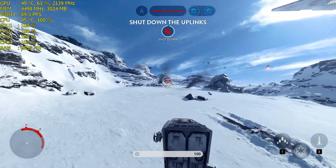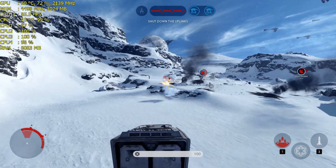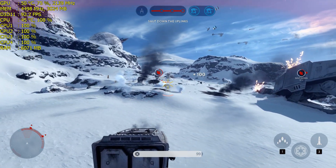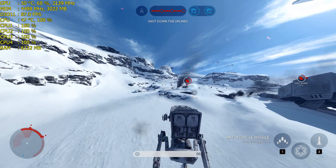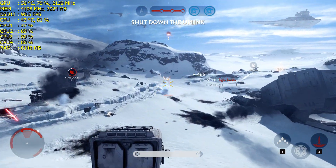Rebels have called in a Y-wing attack. Must deactivate that uplink station to stop their bombers. Rebel bomber targeting sequence disrupted.